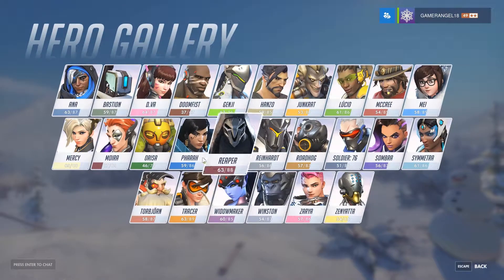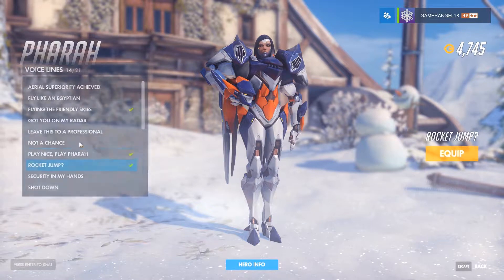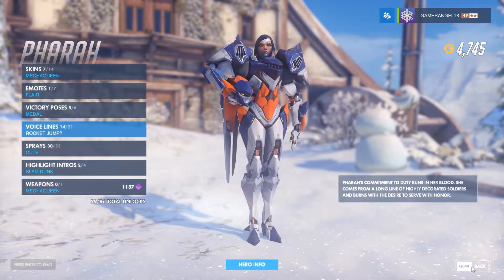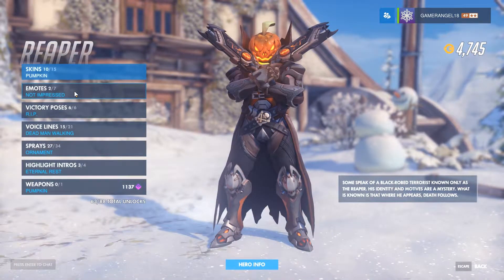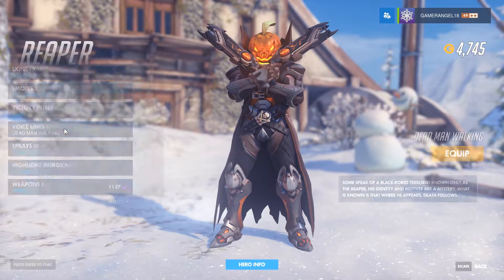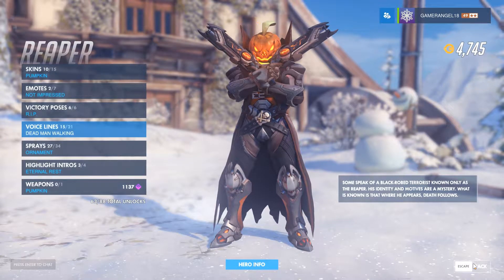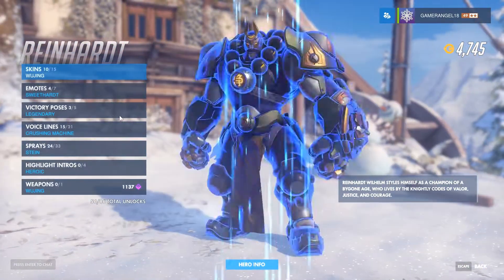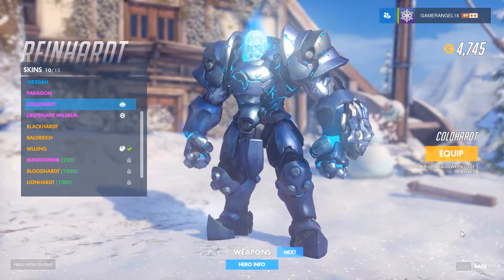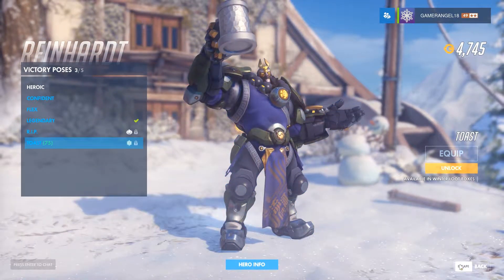Pharah already has a skin from last year, so we'll just listen to her new voice line: 'At ease.' Reaper has a skin from last year, no new emote or victory pose. Reinhardt has no new skin — I'm guessing Cold Heart would make sense — his victory pose Toast is from last year.